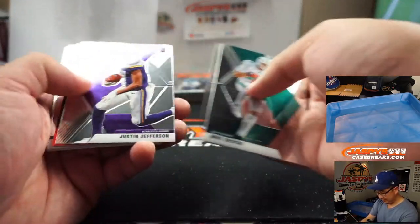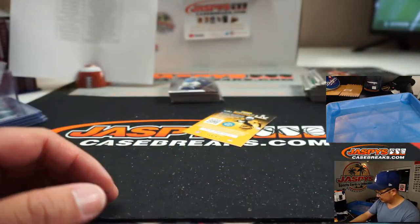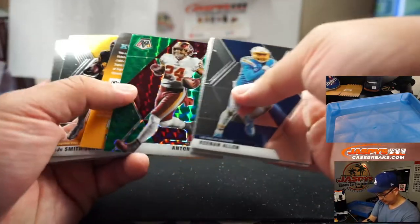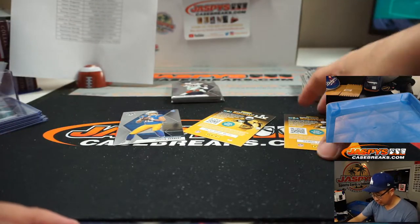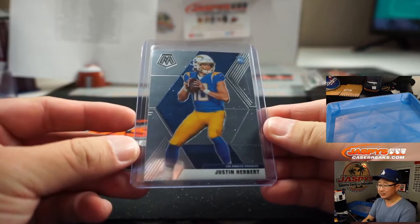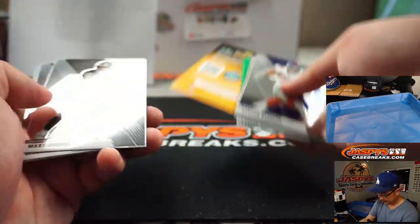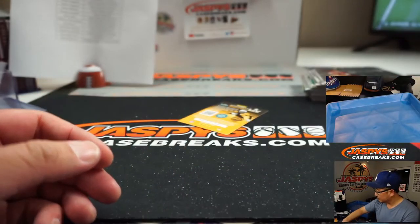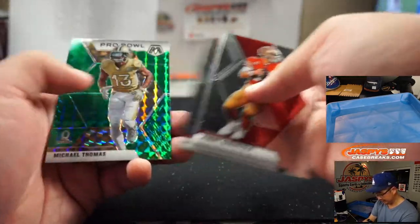That way you can run it on third down, get it even closer, and then you can run or pass it on fourth down. That close to the end zone in a game like this? I guess you don't trust the defense to not give up a big play. Justin Herbert. Antonio Gibson for Kurt and the Washington football team. Justin Herbert going to the Chargers. Show your team some confidence - show some belief in your team.